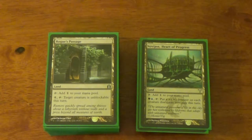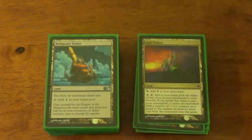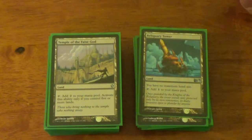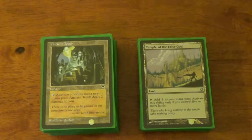Rogue's Passage — make something unblockable. Pick a big creature, make it go through. Opal Palace — I don't really care for this land, never use it, but it actually fits with Prime Speaker Zegana. Reliquary Tower — I have a lot of draw power and I often end up tossing half the stuff I draw, so it's fantastic, it's a staple. Temple of the False God — staple. Ancient Tomb — a lot of people frown upon it because it really hurts, dealing 10 to 20 damage to you over time, but it also speeds you up so much.